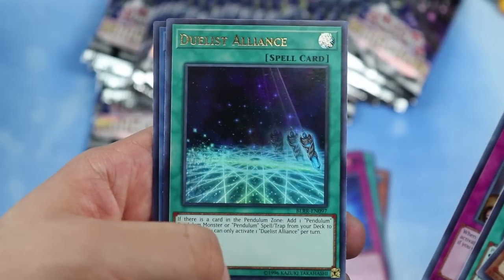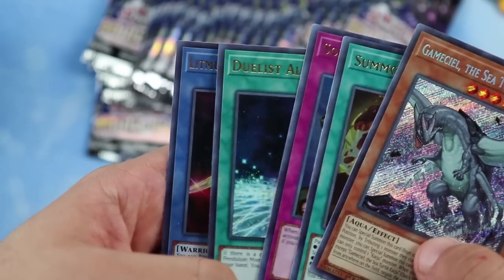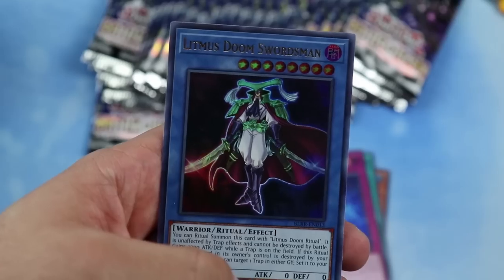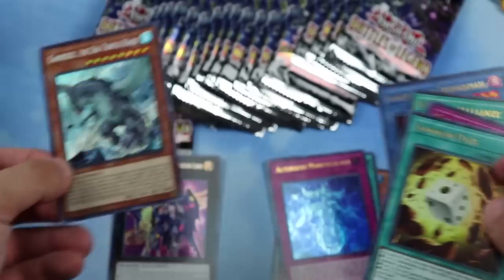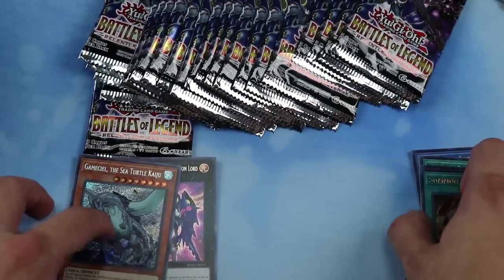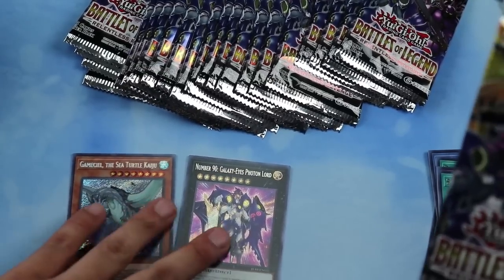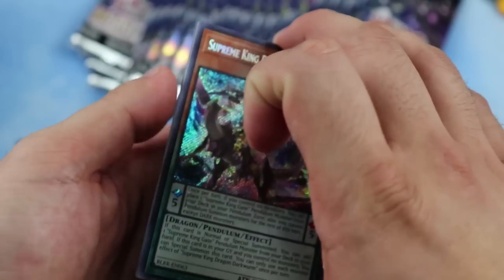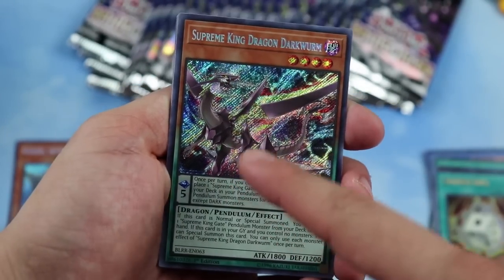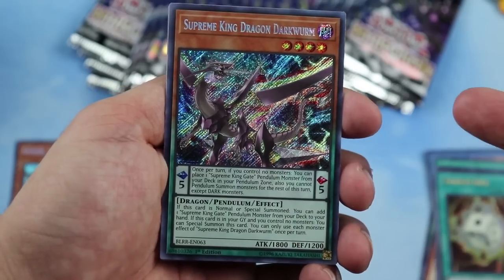Duelist Alliance is a good reprint for pendulums — it's been reprinted a few times so I don't know if it was necessary. Litmus Doom Swordsman is really cool; haven't seen rituals in a while, felt like Konami forgot about them. Trickstar Reincarnation again, and Supreme King Dragon Darkwurm — that's really good because pendulums made a resurgence.